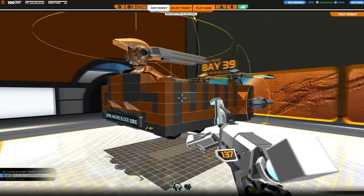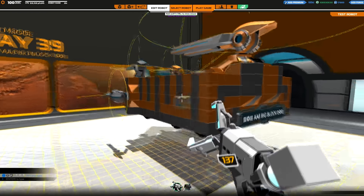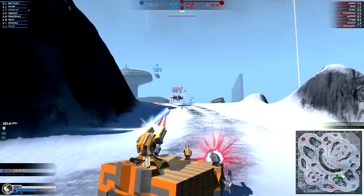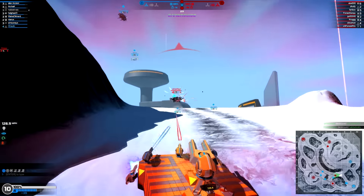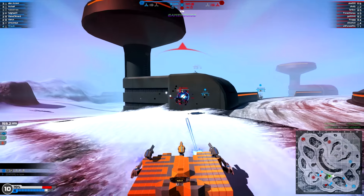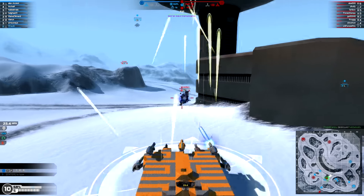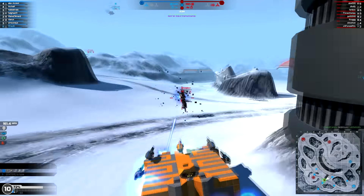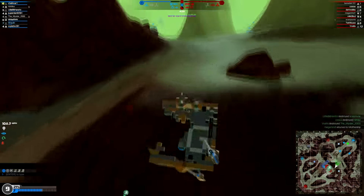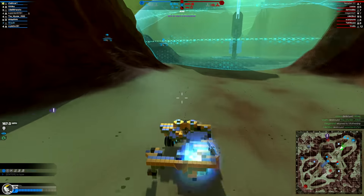My first vehicle I call Big Block, as it is basically a giant block. I wasn't going for something super sexy looking — I really wanted something effective, so I designed this with the armor separated from its major components and used mostly all blocks. Cubes are the highest armor value, so if you're going up against another vehicle and you have the same kind of separation of your armor from the major components, you're going to win most of the time. It also goes over 200 miles an hour.